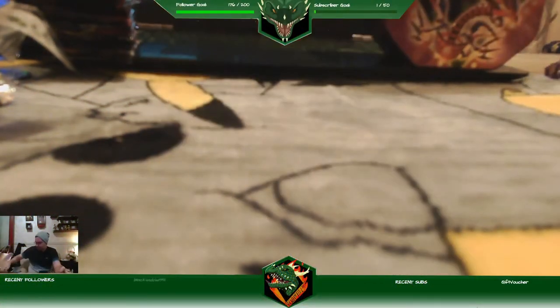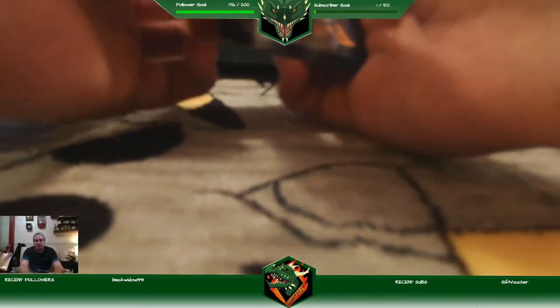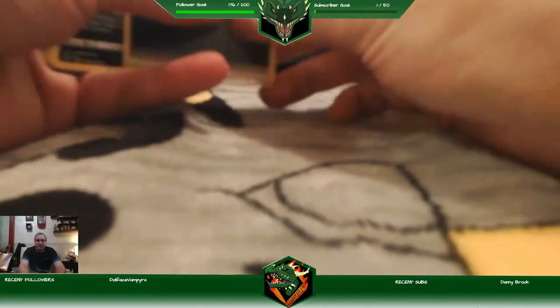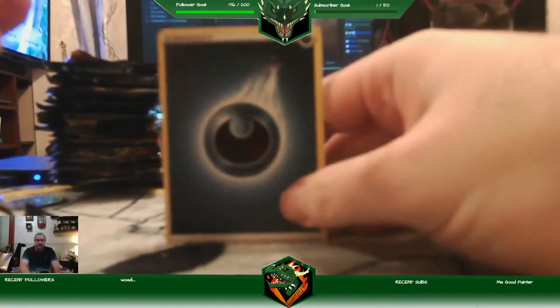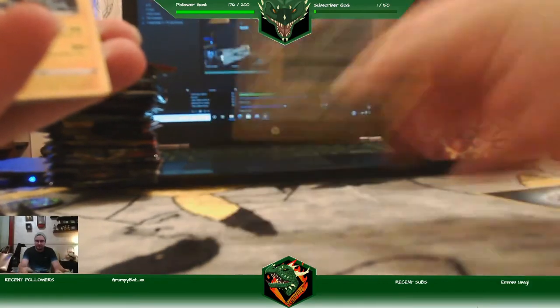There's the code. I think it's four cards. First we've got a dodgy camera angle, sorry. Energy. I've got Saber Life. Galvantula.